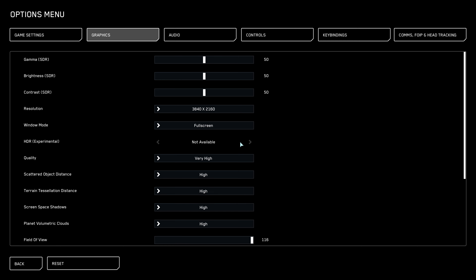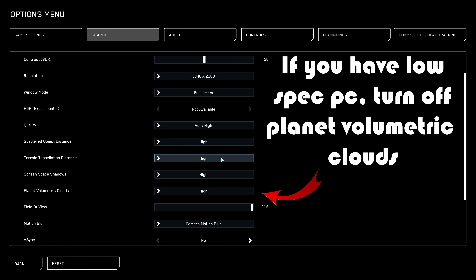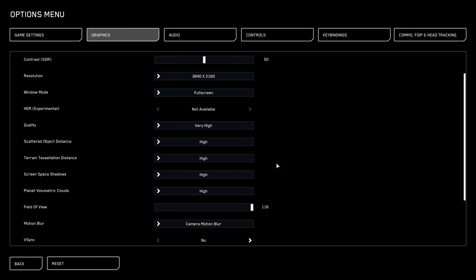For HDR — I'm disabling it. It's not yet properly implemented, and while it looks cool, it's hard to edit with, so I leave it off. For quality — leave it on Very High, and the rest on High. If you try to set it to Medium, you will not gain a lot of FPS; you will just lose picture quality.